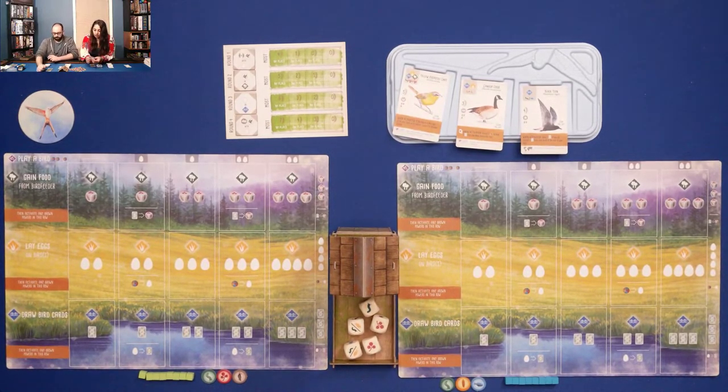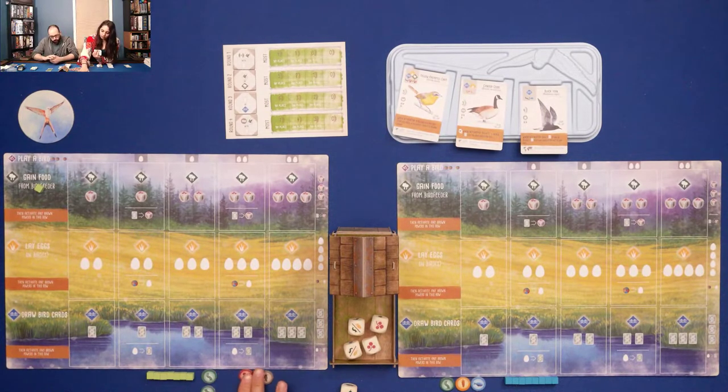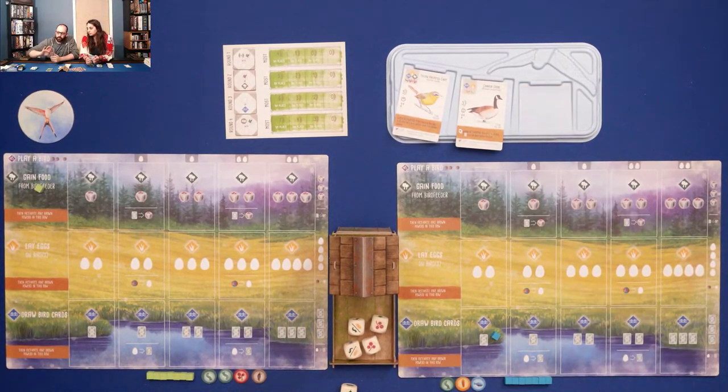I'll start by gaining food from the bird feeder and choose this worm. Marlena draws a card and takes the black tern. Also worth noting: the bird cards fill at the end of your turn, so if you draw a bird card during your turn and you're drawing more than one, you don't immediately refill it. I'm going to get more food from the bird feeder and take a berry.